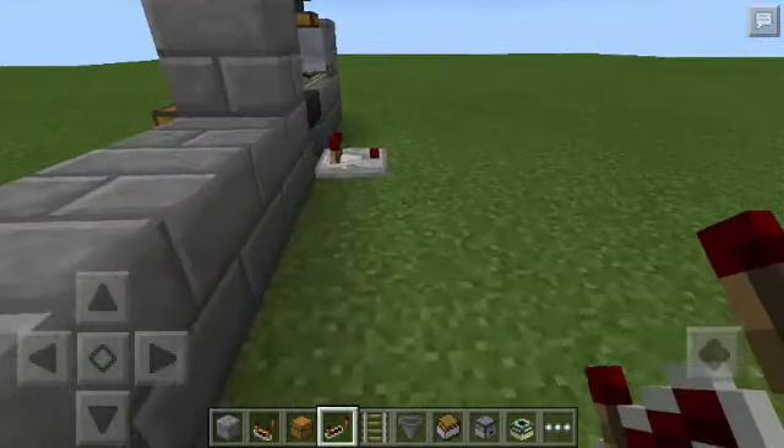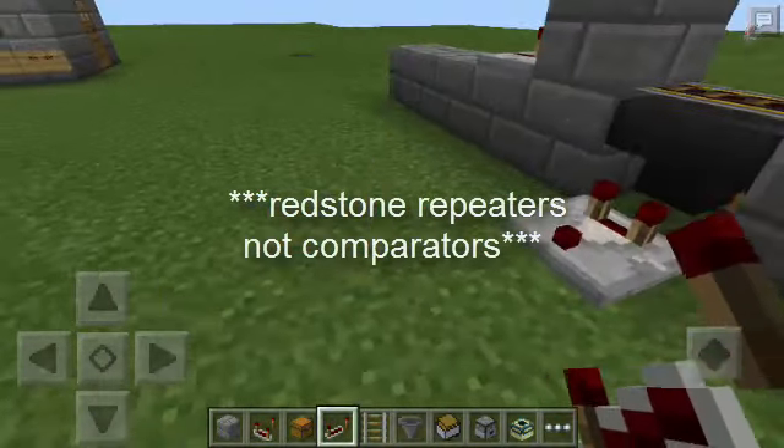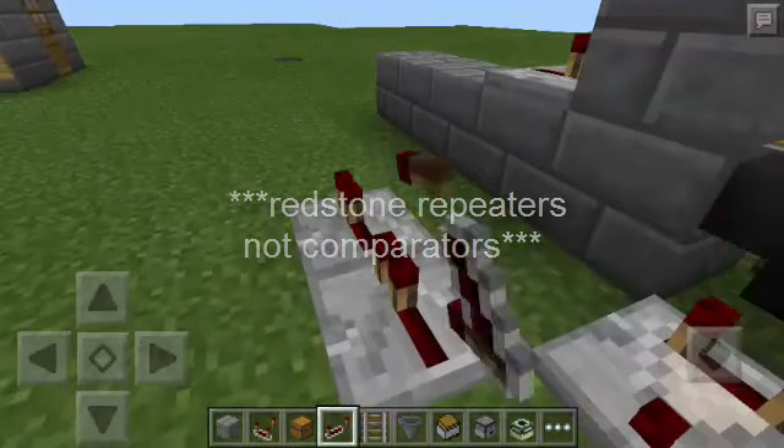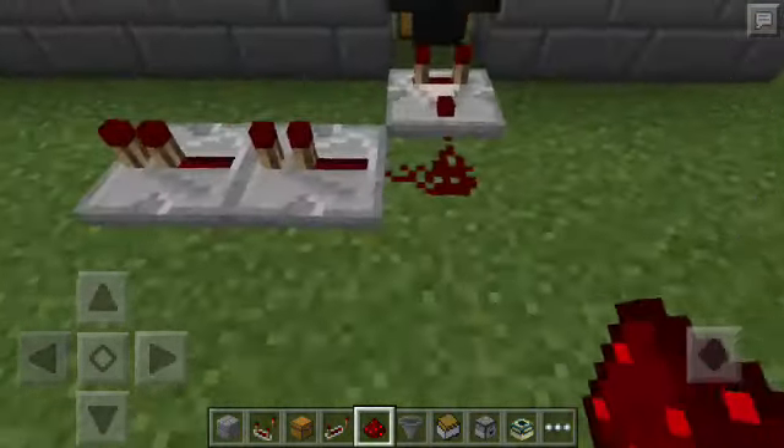Here I'm going to put a redstone comparator, and then I'll add 2 more redstone comparators here — 1 and then 2 — and then redstone dust here.